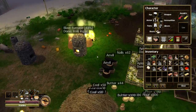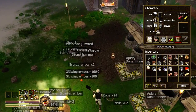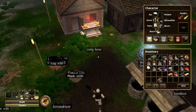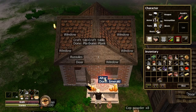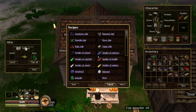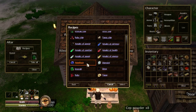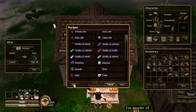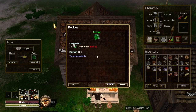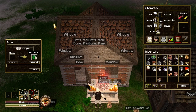To get the gem, we're going to be using the altar, and we're going to need 5 gem chips. Let's open up the altar. If we look at the recipes, you will see to make a gem you need 5 chips of the chosen gem type. I went with emeralds because I managed to get 10 emerald chips, and so I've made 2 emeralds.